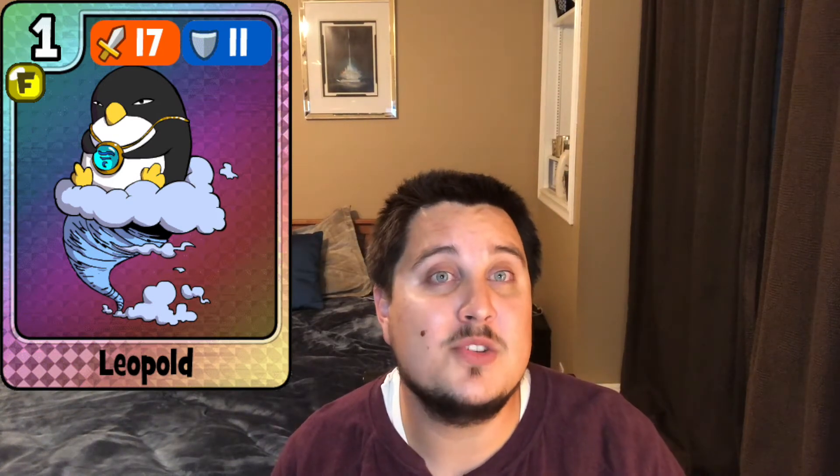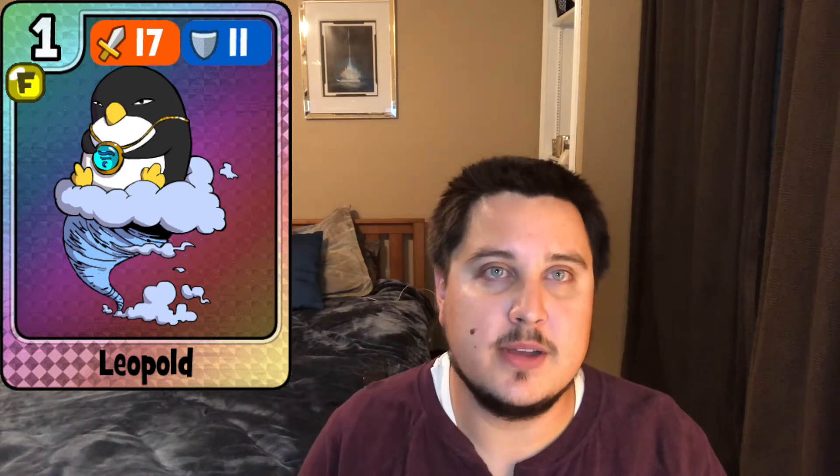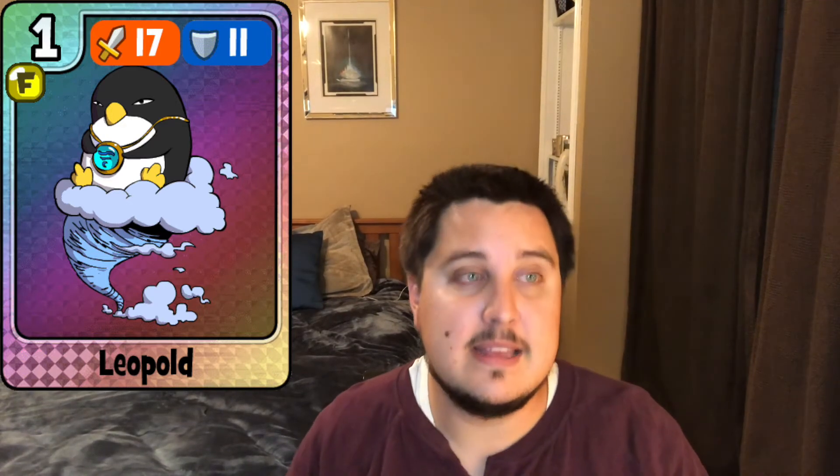Coming in at number nine is Leopold, another boss. He has 17 attack and 11 defense, and when fully leveled up he has 33 attack and 27 defense, for that 60 total score. He ranks slightly better than Ella because he has two extra attack points — less defense, but at 27 defense you're already pretty good. Like Ella, you get him from his event — the Cyclone event — then the Cyclone Pack the following week. He was also in the Nemesis Pack, another limited-time pack from 2014 or 2015 that hasn't returned, so both of these guys rank at the bottom of the top 10 since they're hard to get.